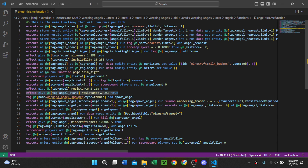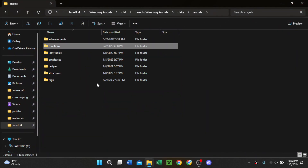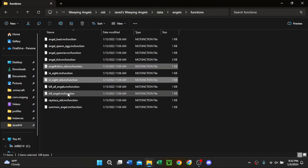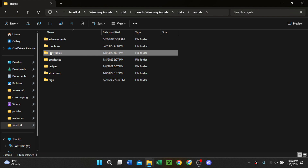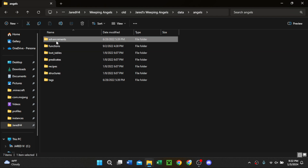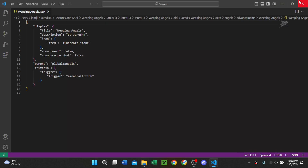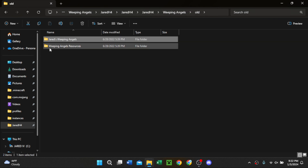I can see some of it — like this is giving this entity Resistance 2, that's pretty obvious. But there's some stuff that's just not even needed, like all of these underscore old files. I don't even know I had those. There's a loot tables folder that's empty, a predicates folder that's empty, an advancements folder with 'Weeping Angels by Jared H4' — I don't think I even need that.